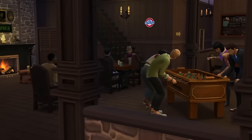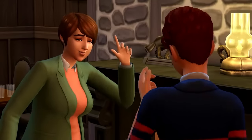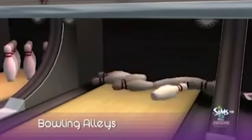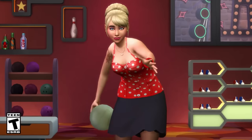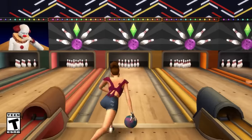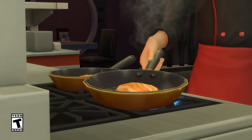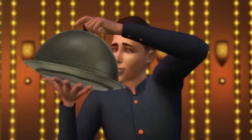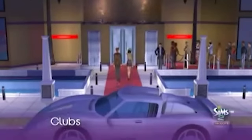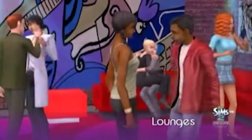The Get Together pack is basically the same concept as Nightlife, but it doesn't have any kind of dating mechanic. Nightlife also came with a bowling alley — in The Sims 4, bowling is a separate stuff pack. We also had restaurants in Nightlife, so that's The Sims 4 Dine Out bundled in. This pack also came with a DJ booth, dance floor, disco lights, which is Get Together in The Sims 4, plus a karaoke machine, which is City Living.